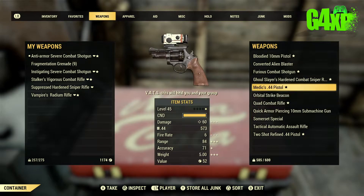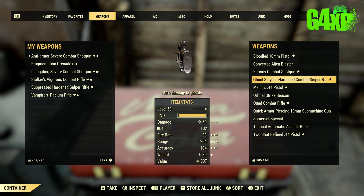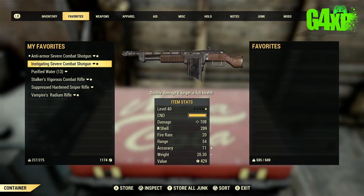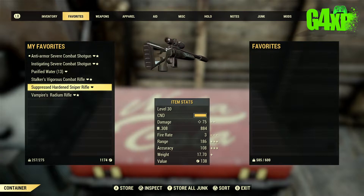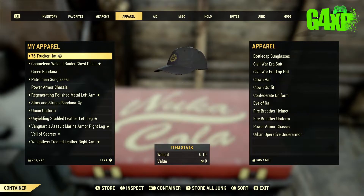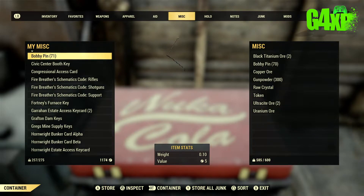Also, you really don't need to keep excessive power armour. If you are only at level 10 and you've got T51 which requires level 40, just scrap it. You only really need one power armour chassis, maybe two. I have an X01 and excavator armour, but once you reach level 25 and can get the excavator armour, that is really all you are going to need.